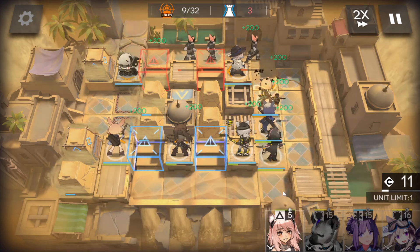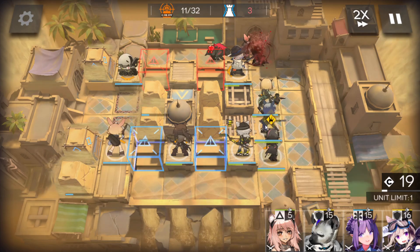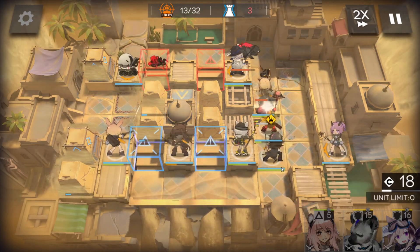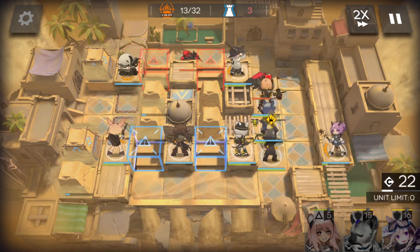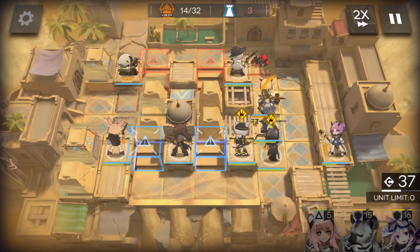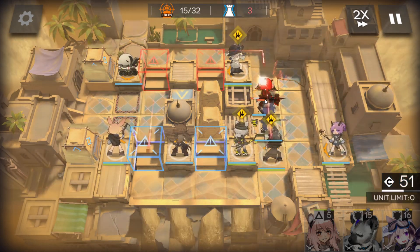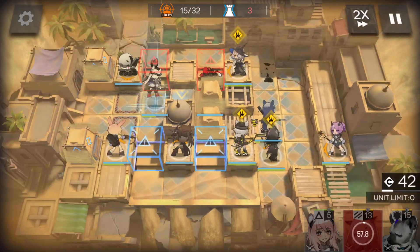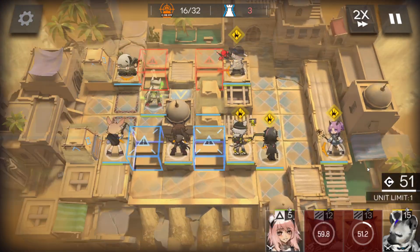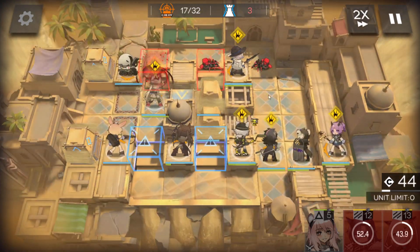Place the 2 here, face down. Get deployment points. Medic here, face on the left side. Skill. You can retreat one of them. Defender with some self-healing here. You can retreat this one as well. Medic defender here as well.